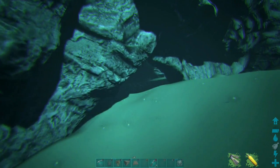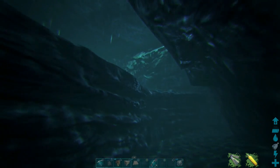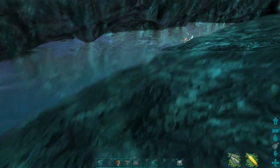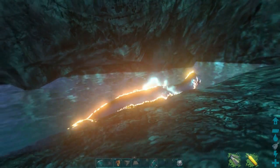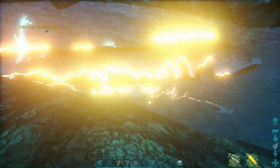Find yourself an eel and lure it into a cave like this one where the wall is level with the water. The eels can go halfway out of the water and just sit there without attacking you in any way, shape, or form. You can go up to them and snuggle with them and they are very nice once you get to know them.